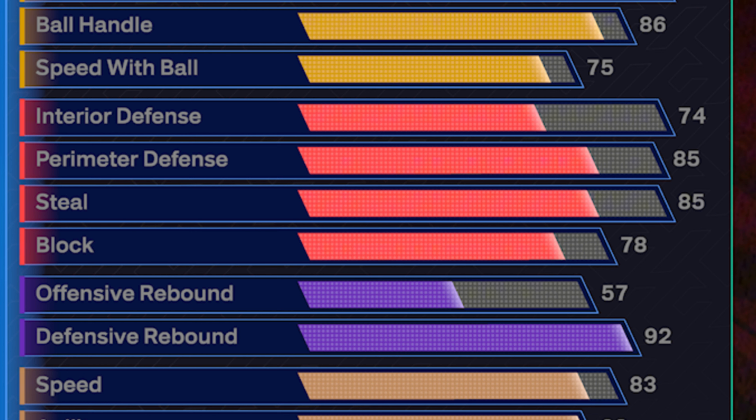Gold interceptor is insane this year. You really don't need a higher steal than an 85, especially on a build like this where you're so balanced. For the 85 perimeter defense — silver challenger, silver on-ball menace, silver pick dodger, gold immovable enforcer — our strength is so high, we're going to be pushing people around. And 74 interior: I guard centers pretty consistently at the same rating on my other 6'7". People are going to have a really hard time scoring on you in the post. You're just a very good four-way player — you can really do everything. If you're looking for one build to make for the entire year, this is a really solid option.